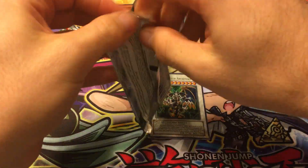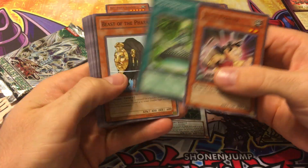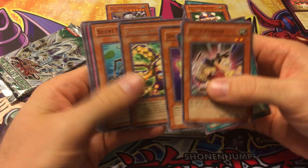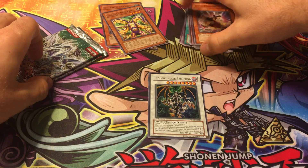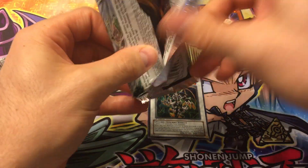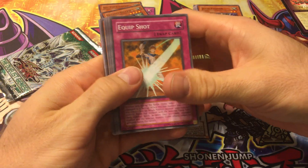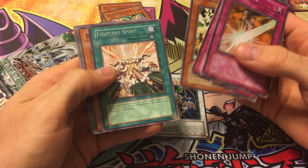Next pack: Beast of the Pharaoh, Genus, Grapple Blocker is the rare. This set actually introduced synchros — these were the first synchros in the TCG pretty much — and it was a pretty epic pack for sure. We also got Fighting Spirit.